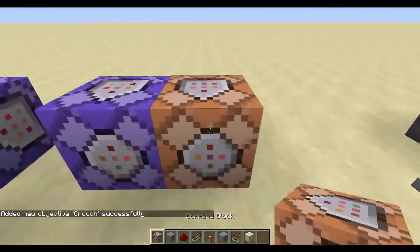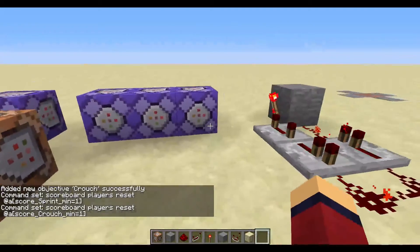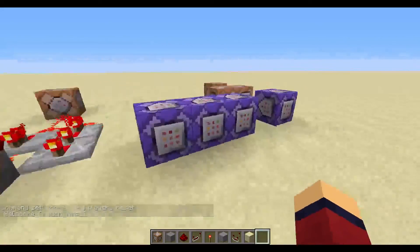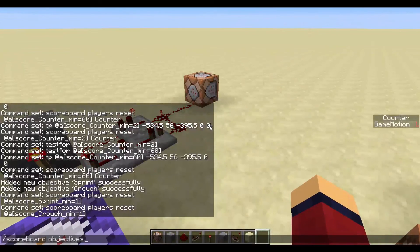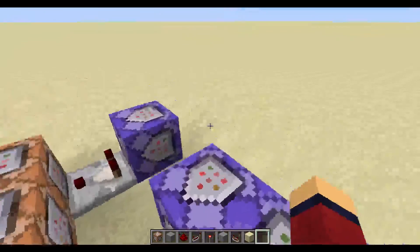You can do the exact same thing — make it repeat, but instead of 'walk' change it to 'sprint' and set it to always active. Then do the same for 'crouch', also repeat and always active. Now if I stand still the counter counts up; if I sprint it resets; if I crouch it also resets.